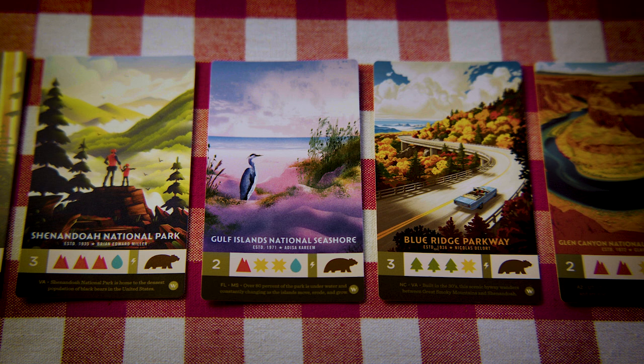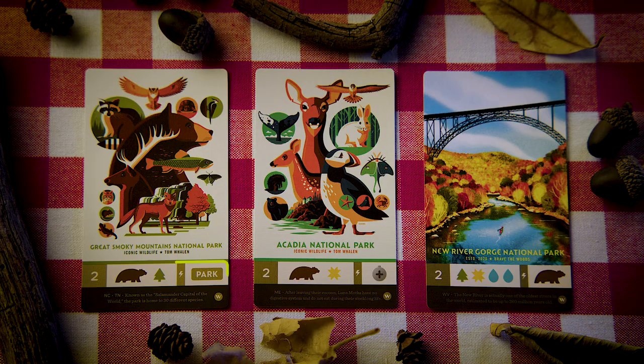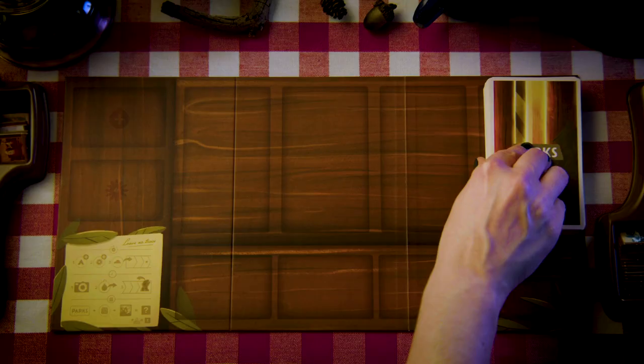Some of the new Parks also have instant actions. These activate as soon as you visit a park. If you don't take the action then, you won't be able to take it later. These actions include visiting or reserving an additional park, gaining a canteen, or gaining a wildlife token. Shuffle the new Parks Cards in with the Parks Cards from the base game, and place them on the board here, revealing three as normal.